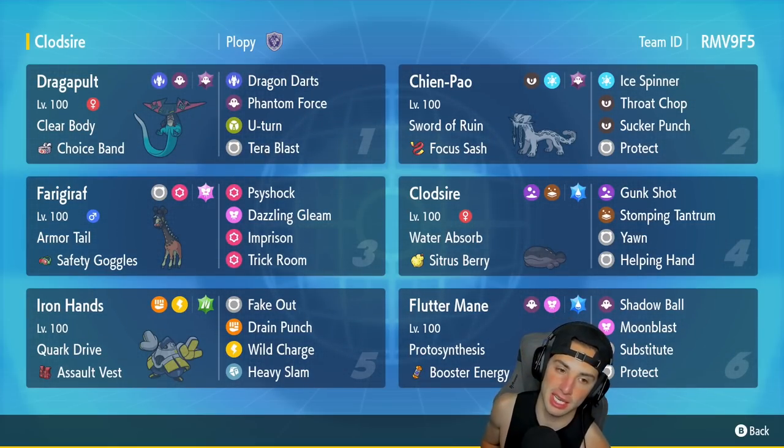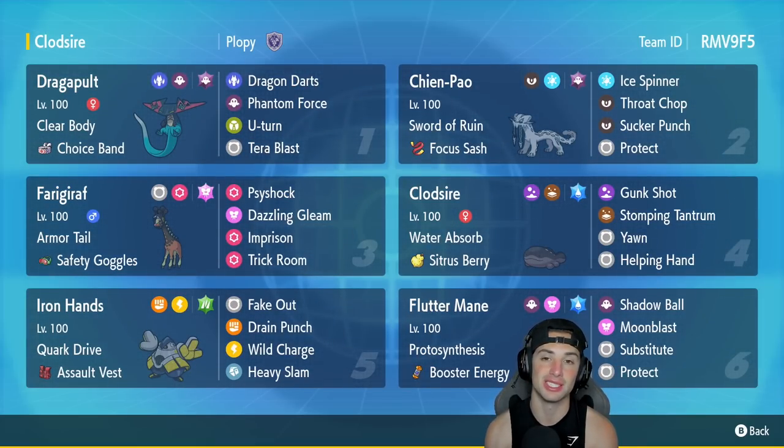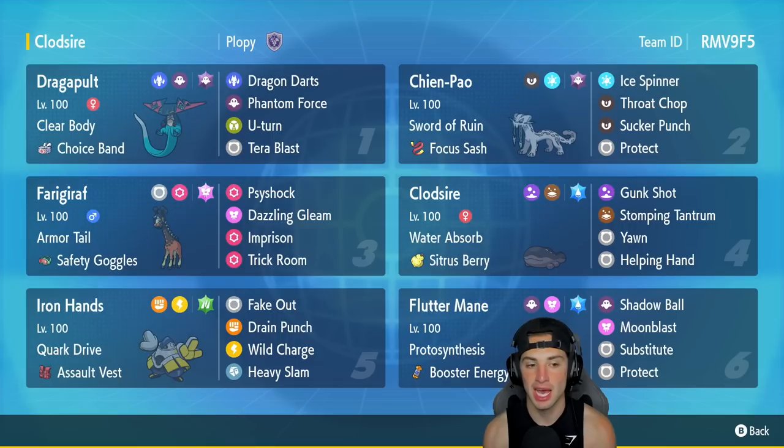Third Pokemon is Farigiraf, and like I said, this Pokemon is low-key very good in Regulation D for two reasons. One, it has access to Imprison and Trick Room, so it can stop all Trick Rooms from coming out on the field. Second, it stops first-turn priority with its ability Armor Tail. As you know, Chien-Pao or Dragonite combos are big in Regulation D, and having Farigiraf out stops all that first-turn priority. It also has Safety Goggles and runs Psyshock, Dazzling Gleam, Imprison, and Trick Room.